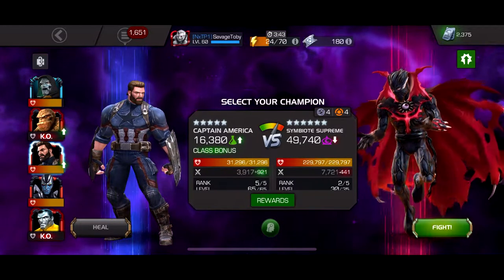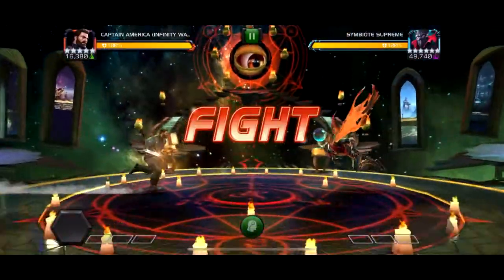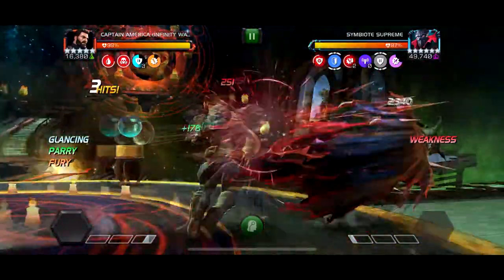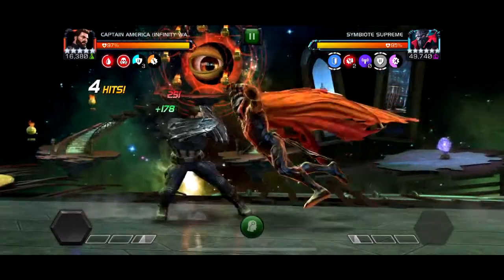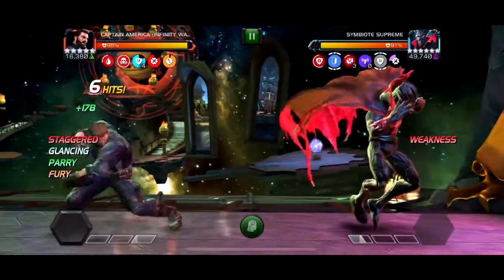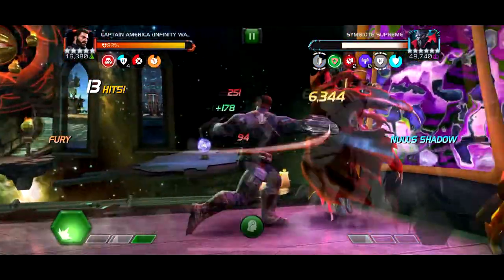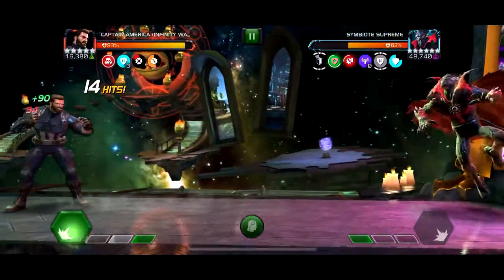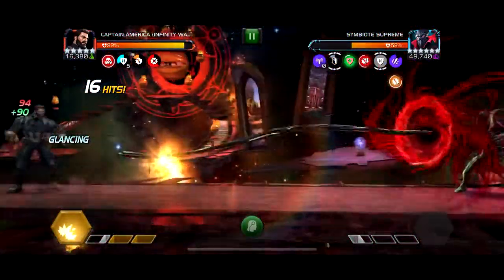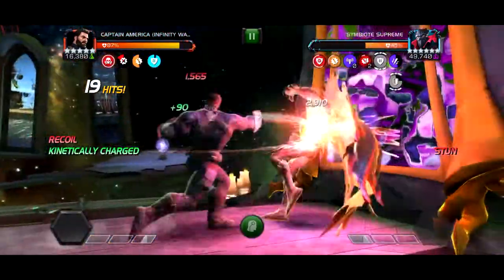Hey guys, in this video I'm going over chapter 2 of Act 6. Last video covered chapter 1. This boss is a big Symbiote Supreme and his global node is — when you knock him down, that's the window of time. You can see that blue thing turn gray — in that gray area is when you can basically kill him, and every time you knock him down the window lasts a little bit longer.